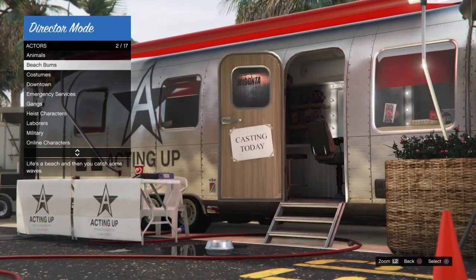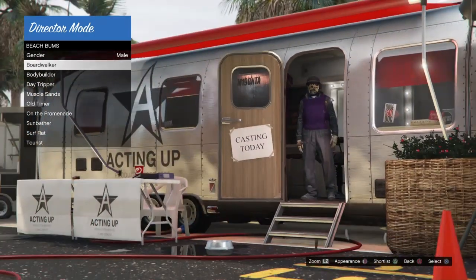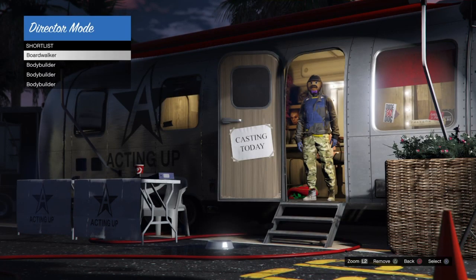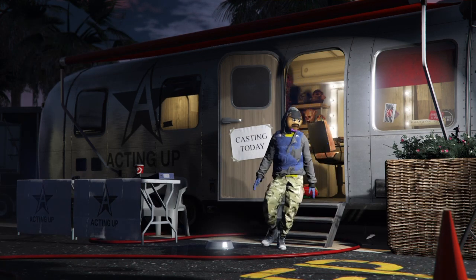Now you want to back out of the menu and go to Actors → Beach Bums. Now if you start pressing Square or X, depending on what console you're on, you will see you'll be getting some modded outfits. I'm just going to cut forward to the outfit I'm going to select.